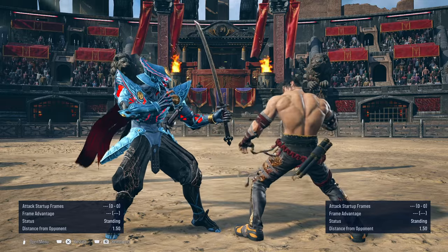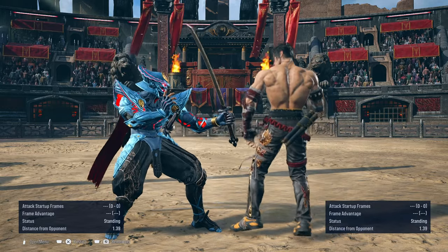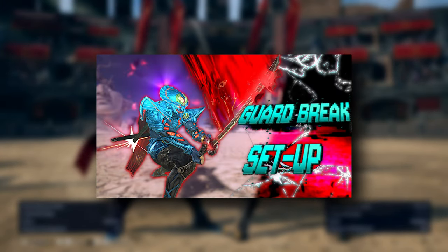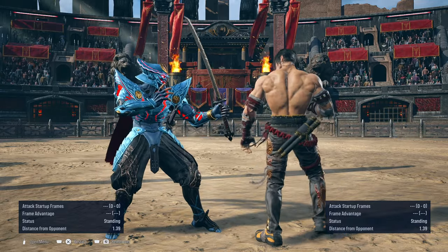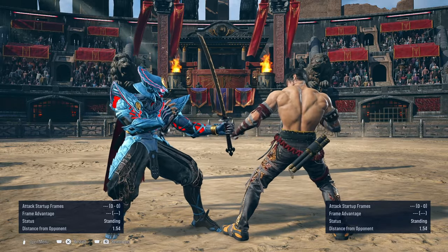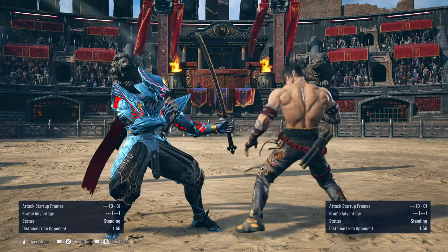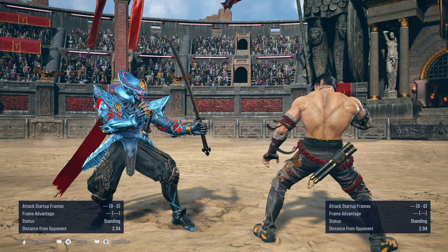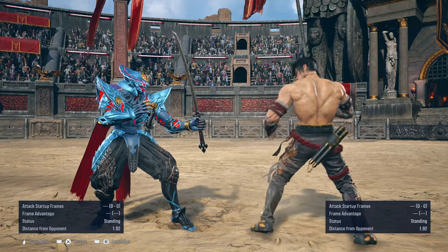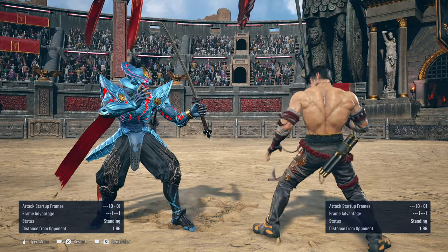I'm going to remind you that whatever Bandai has cooked up for Yoshimitsu in the next patch, I'm very certain they're going to nerf this setup. I already wrote it down and pinned it in the last guard break video — there's a likelihood Bandai is going to nerf this setup. If they nerf it, I think it's fine, because it is a very, very strong setup. Every setup should have at least one weakness, so they're going to nerf it. I just hope that when they do, they don't nerf it to the ground to the point where there's no way to use this setup in any combo route. It should have weaknesses — just not zero weaknesses against the majority of characters.